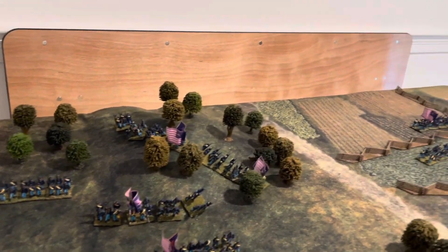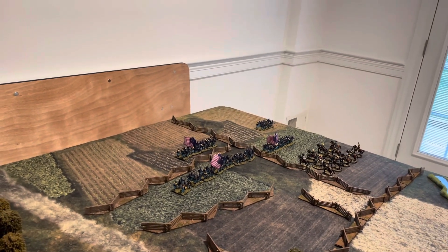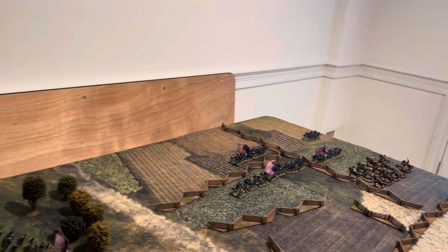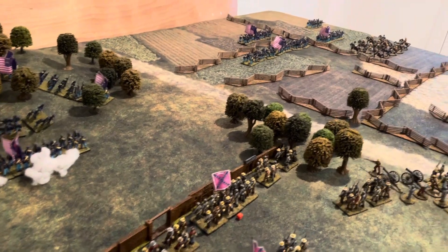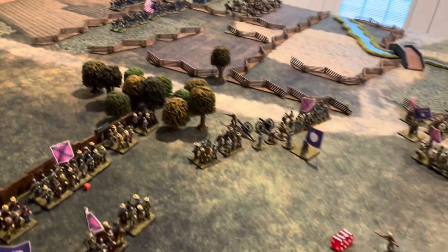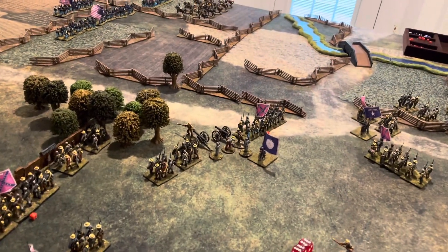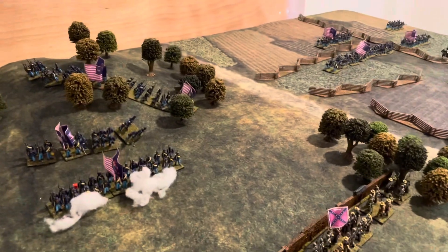The Rebs have returned fire. Their light cavalry over on the far flank caused a couple of casualties against the Union regiment moving up there. Union artillery caused one casualty on the regiment behind the wall and two casualties on the regiment in the open. We've got to fire this battery at effective range against those Union troops out in the open.